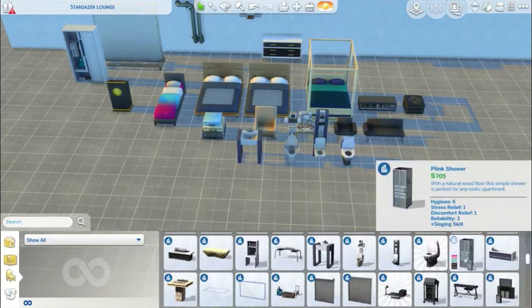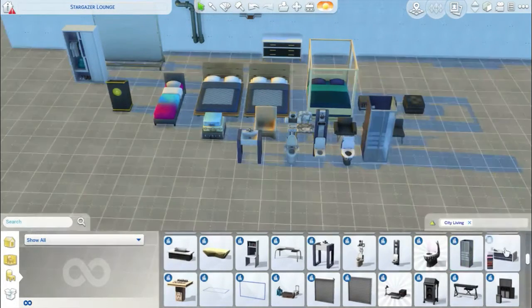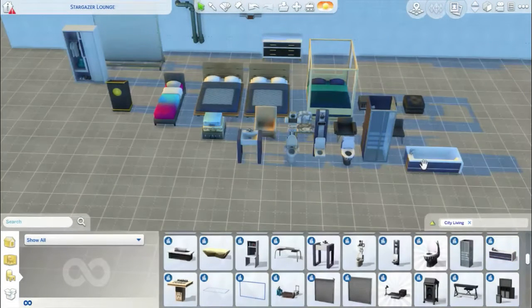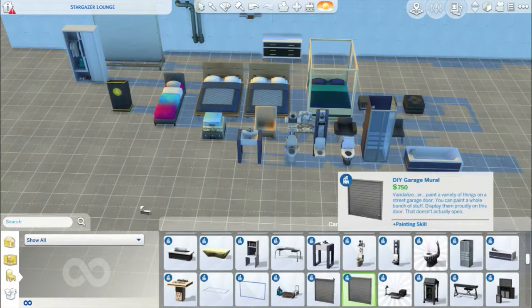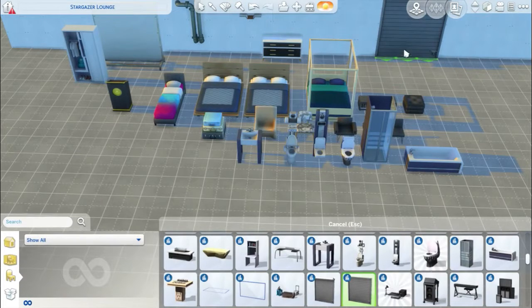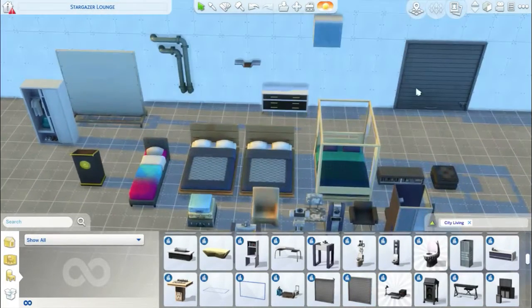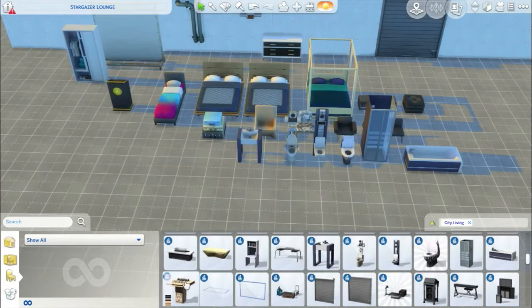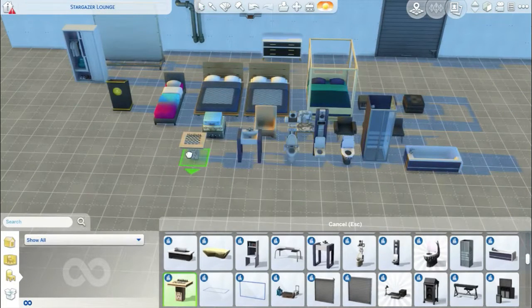We've got one new shower and one new bath. That's the new shower, and this here is the new bath — it also comes in different colour options. Then we've got these garage doors which you put on walls like this — and I think you could paint on them, I'm not so sure. Oh, and we've got a new chest table going on there.